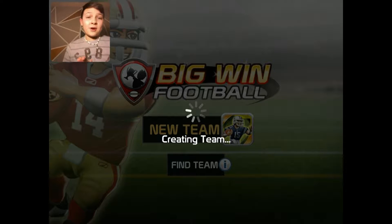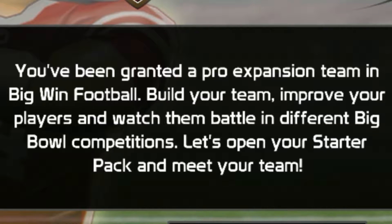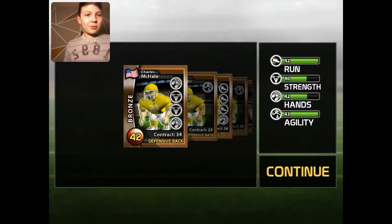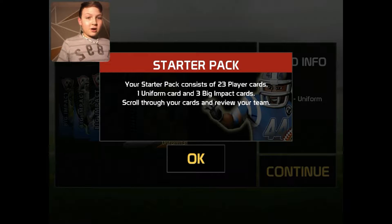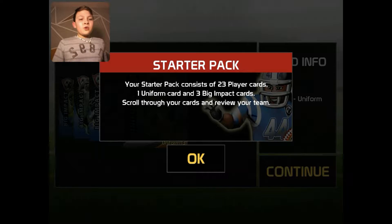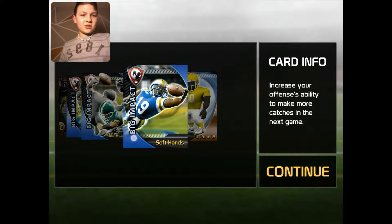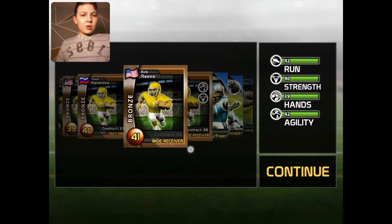New team. My favorite college team, by the way, is Ohio State — Buckeye Nation. You have been granted a pro expansion team in Big Win Football. Build your team, improve your players, and watch them battle in different big bold competitions. Let's open your starter pack and meet your team. Your starter pack consists of 23 player cards, one uniform card, and three big impact cards. We got soft hands, no escape, and injury free. And then uniforms, and all the different players — wide receivers, running backs, linemen.